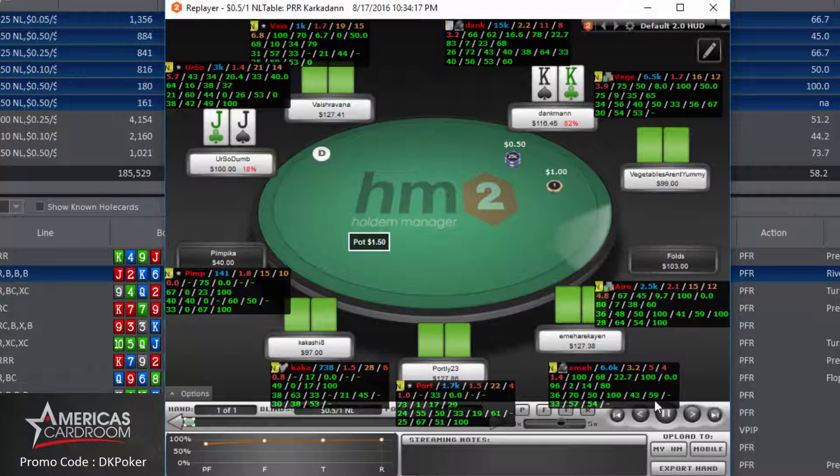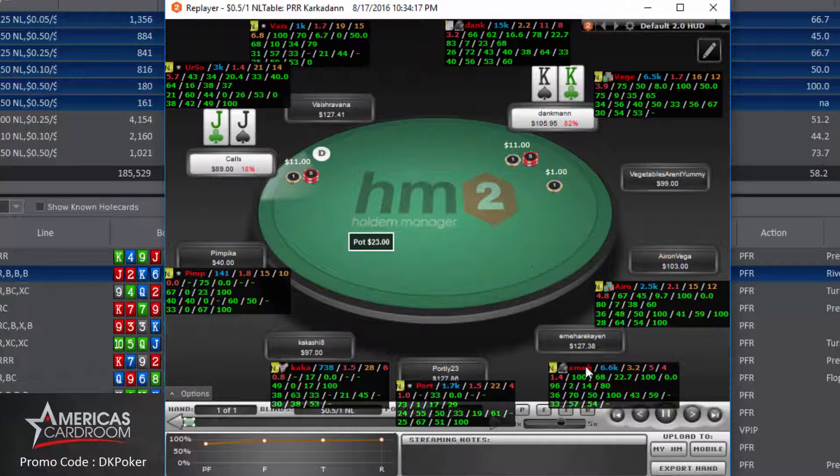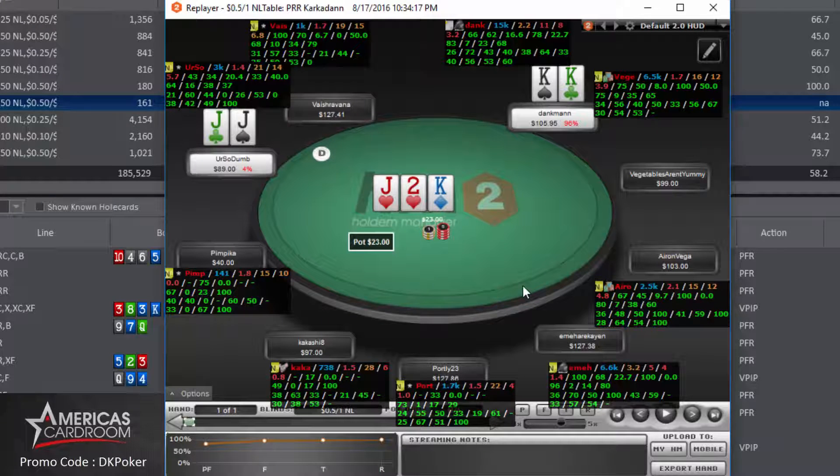Another pocket kings hand at the 100NL table, again in the small blind. There's an open raise from the cutoff to 3x. I three-bet to 11 and he calls. We flop a king-high board and hit the top set — my favorite. I lead out to 13 on a pretty draw-heavy board to build the pot. He calls on the flop and the turn. On the river I put him all in — we both have sets — and pick up a $198 pot.